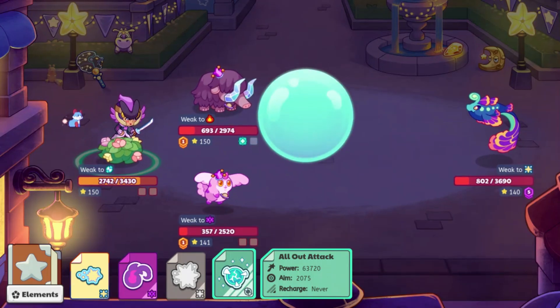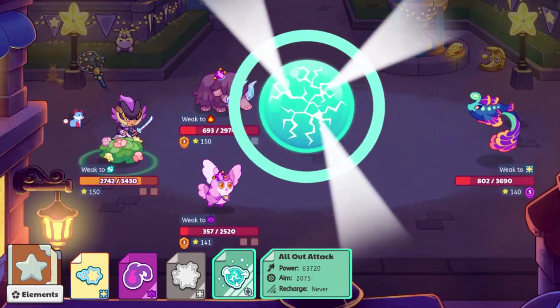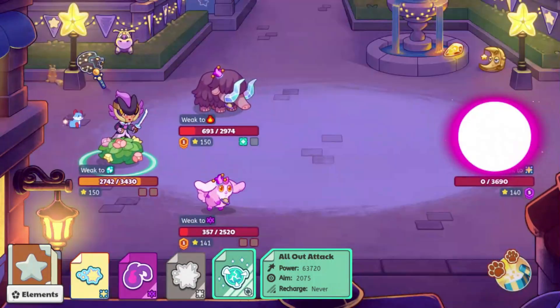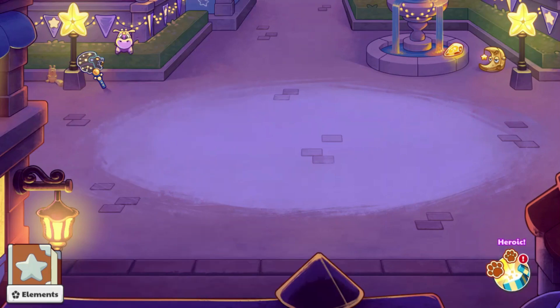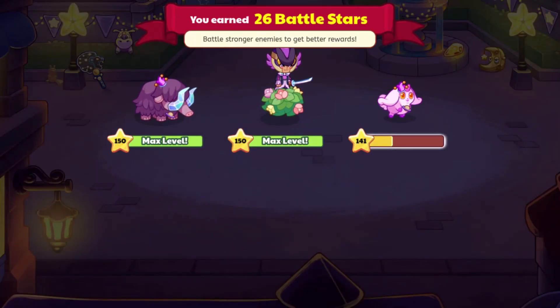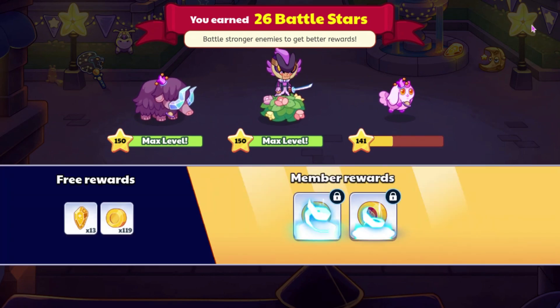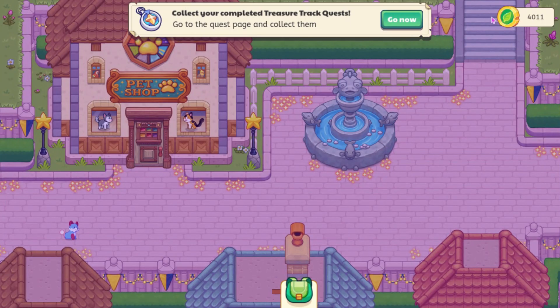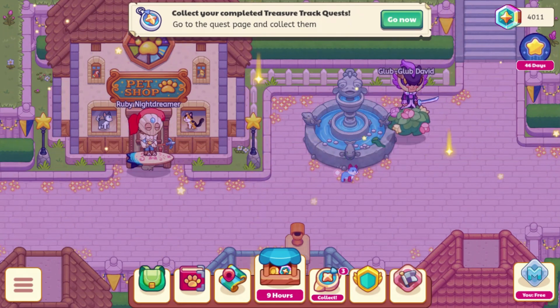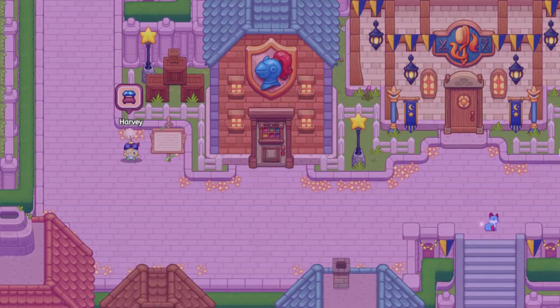Alright, so this should go ahead and finish off the battle — it wasn't too close there. Now we're going to get into a battle against Sir Constello, because I think we'll probably see a Merge Rank 5 in there as well, if not a Merge Rank 6. I don't know if enemies can get up to Merge Rank 6; I only know that your own pets can.